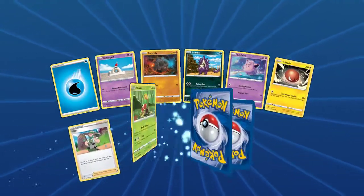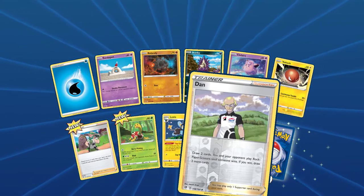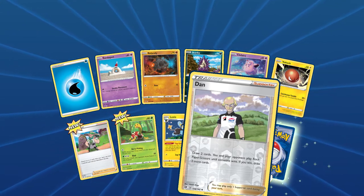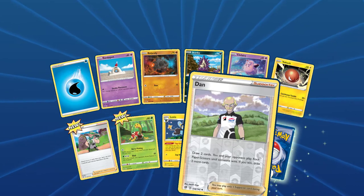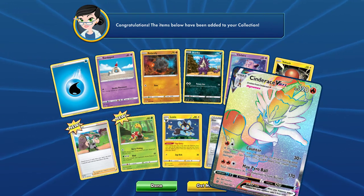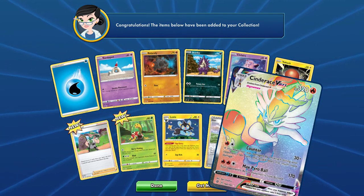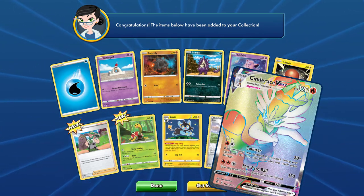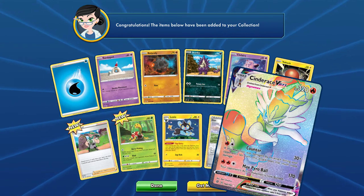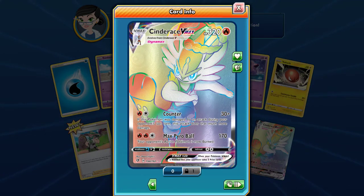Got a Rolycoly — good stuff. Reverse holo Dan: draw two cards, and if you win a game of rock paper scissors you draw two more. I like this more than a coin flip. Oh! We got a Cinderace VMAX! Oh my god, these have been like the best packs I've pulled so far. It's got Counter and Max Pyro Ball — such a nice card, look at that, it's beautiful.